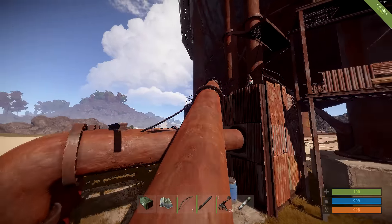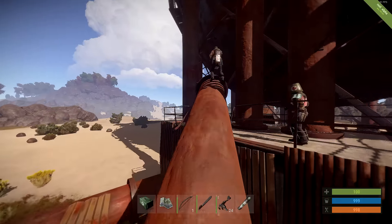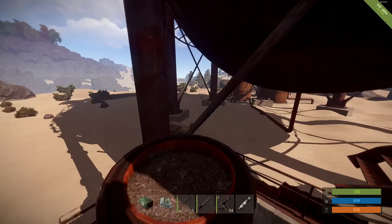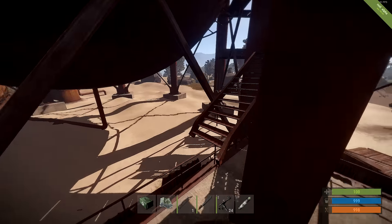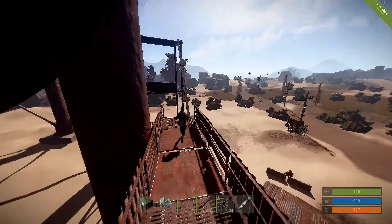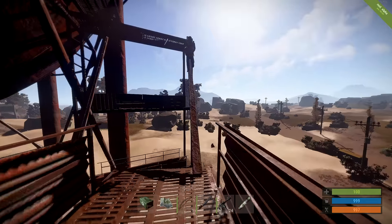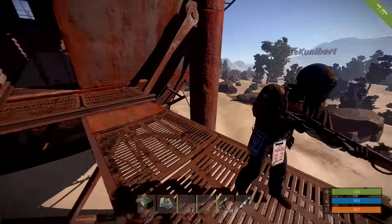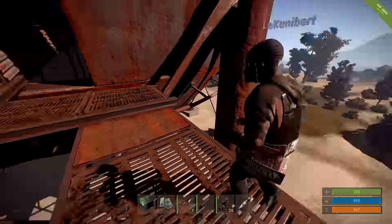There's a barrel you can get. Then you go further up here, jump on this, up the stairs — there. Then you have to go up here, then you go in here.